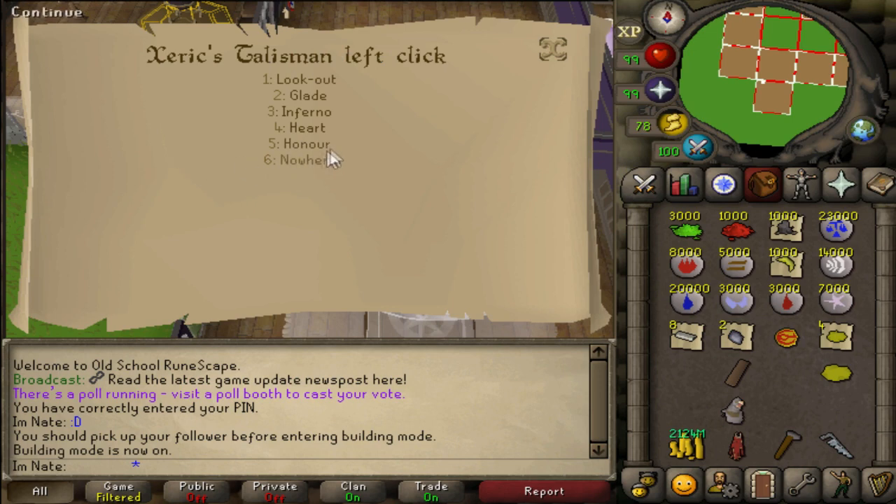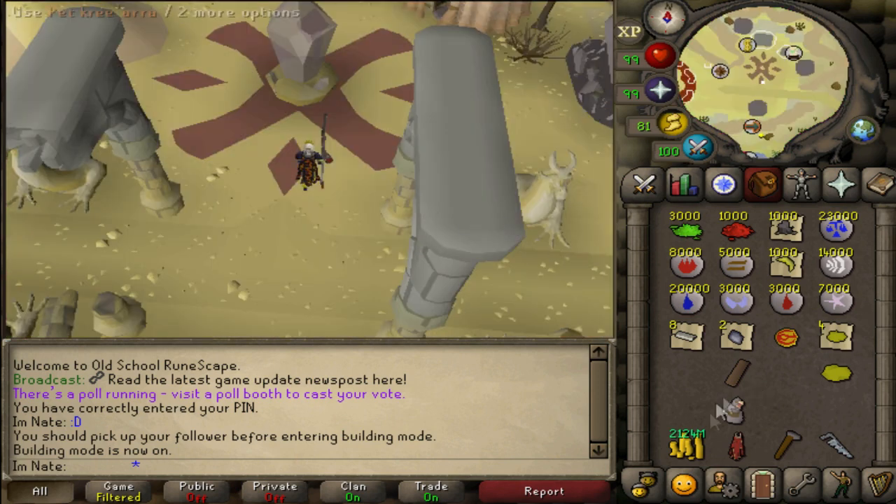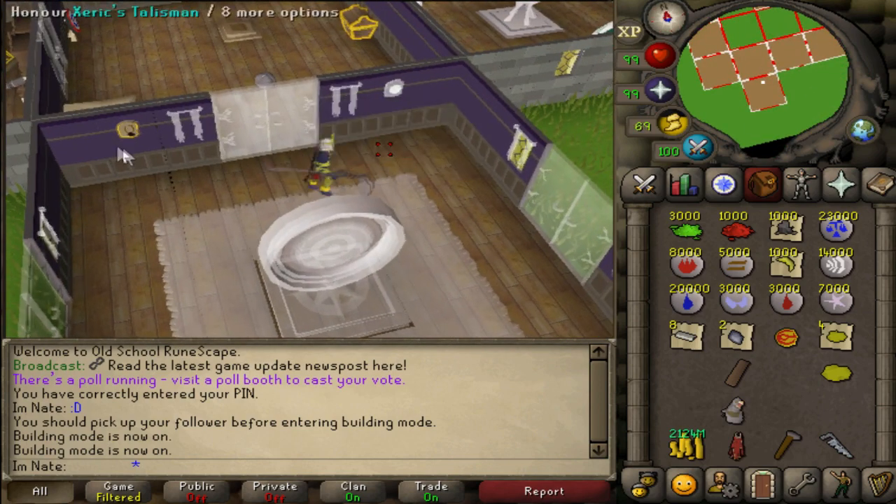For the configuration option, this sets what the left click does. If I wanted to make Xeric's Honour the left click, I can just configure it and it will take me to Xeric's Honour, which is Raids 1. There is a second spot so you can build both the Xerics talisman and the Digsite pendant.